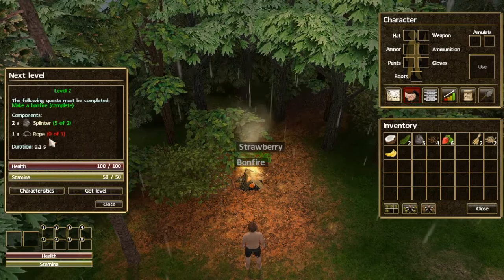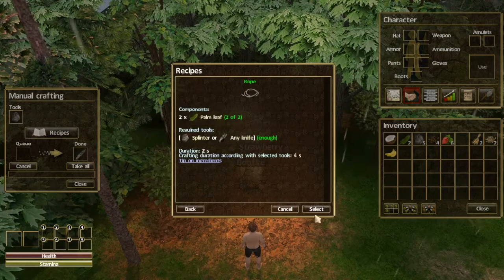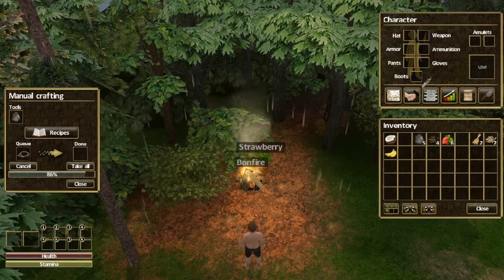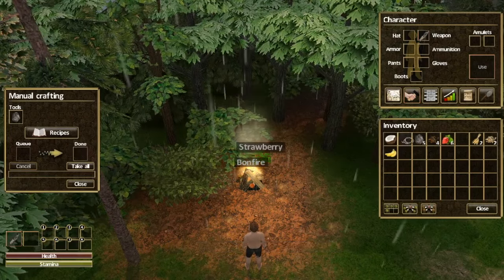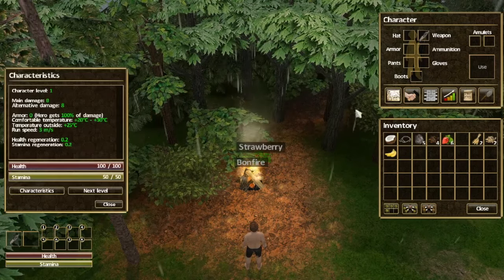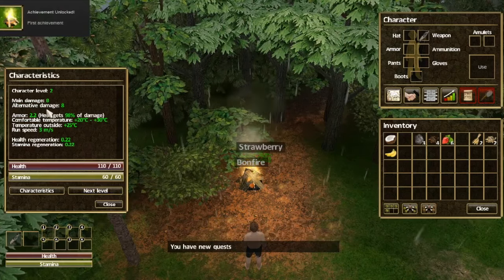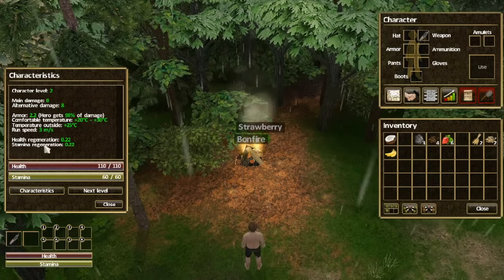Next level — we need one more rope. We can do that. Let's make one more rope. Not enough free space for rope — I need to take my knife. Weapon slot — there we go, we have rope. Get a new level — next level — get level. Level 2, new quests. Damage is up to 8, alternative damage 8. Our first achievement. Our stamina regeneration has gone up a little bit.